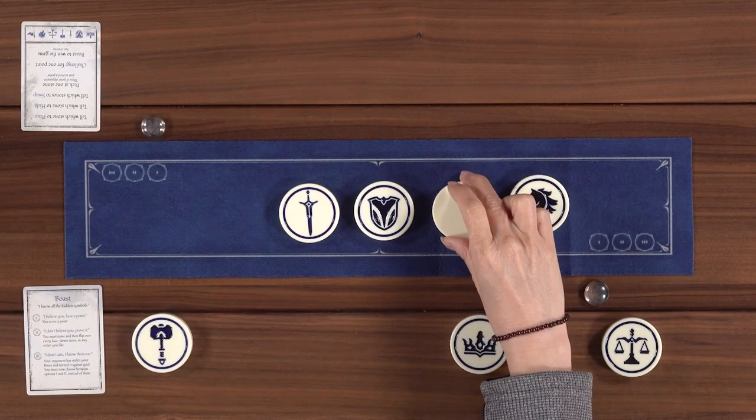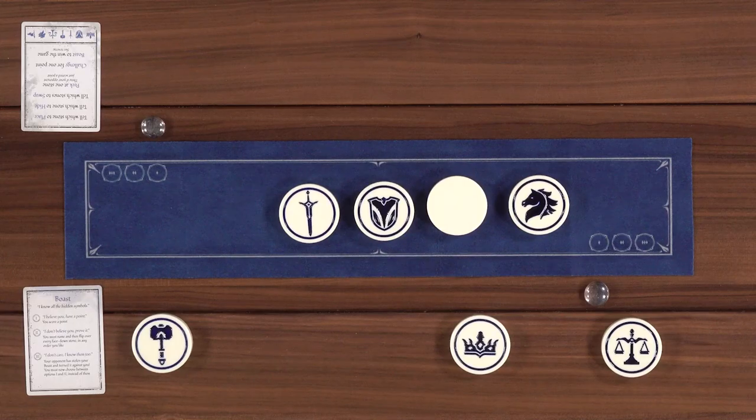The next action is peek. This is actually an action that you do yourself - you don't tell the opponent to do it for you. You secretly check a stone and see what symbol it is, then put it back. Additionally, if your opponent scored a point on their last turn, you can peek at three stones on the line.